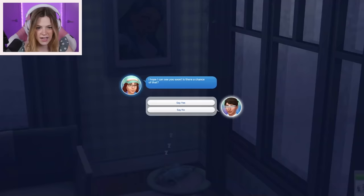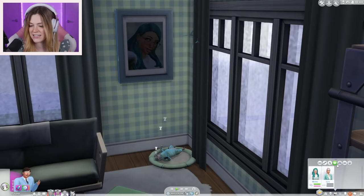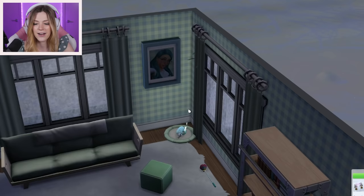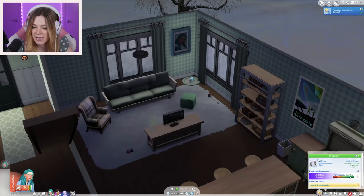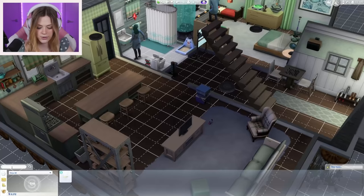Minthe is going to work and Poppy is sent to daycare. We made money but didn't get a promotion. We're going to pull our decoration box out and get a Christmas tree because it's technically Winterfest! Here's our tree. Now I feel like Minthe needs to take a shower. Raphael, why don't you set the holiday decorations?